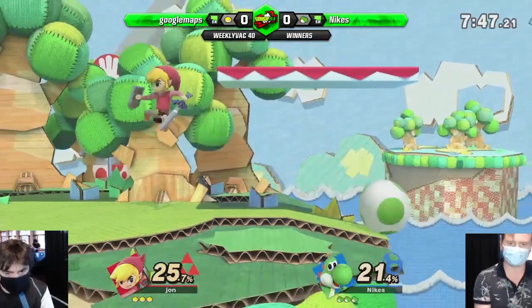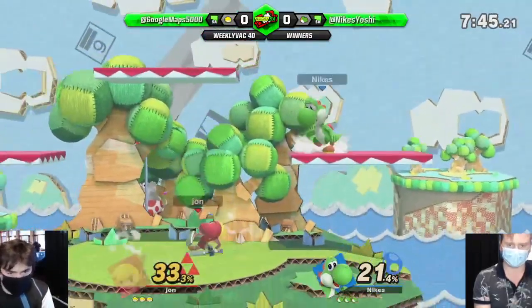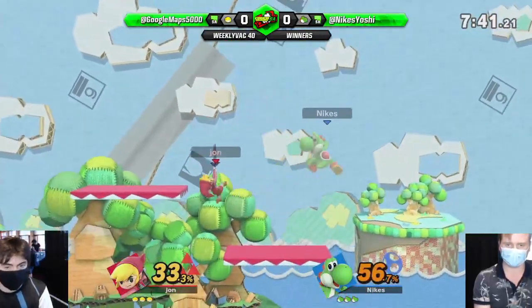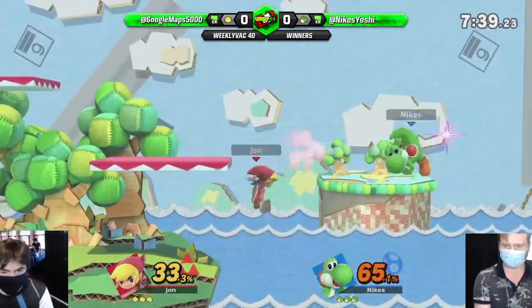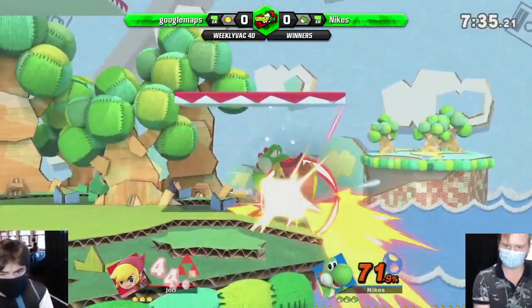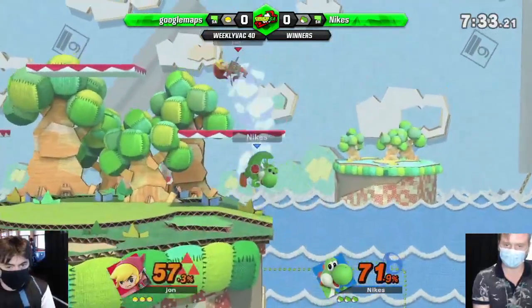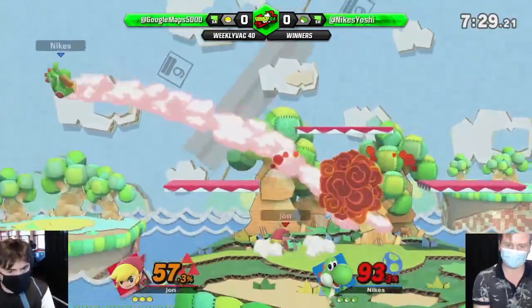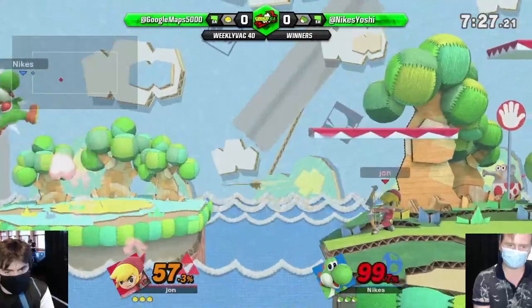Probably the worst link from what we've seen, but they're all good. I think the only bad thing about Toon is he doesn't have the nair that the other two have. But the up B is really good — it's a good ledge option, out of shield as well. Incredible stuff. Good bomb. Bomb combos. Love to see it.